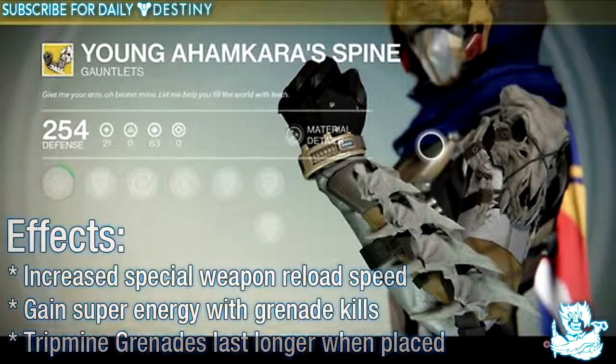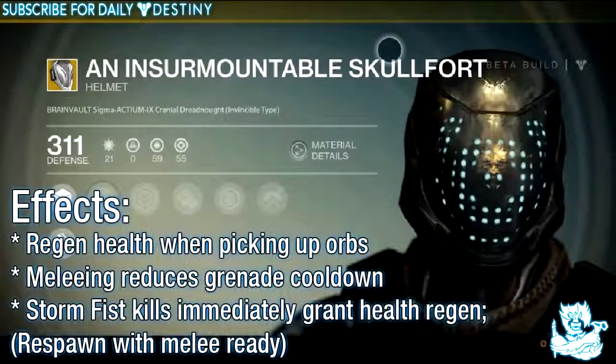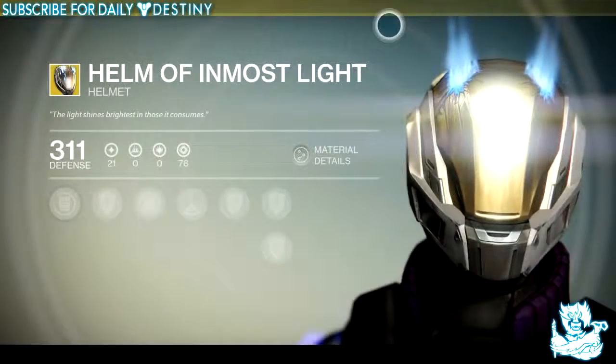Moving on to the Titan, we're going to start with helmets. The first one is the Insurmountable Skullfort. Its effects are: regen health when picking up orbs, meleeing reduces grenade cooldown, Storm Fist kills immediately grant health regen, and spawn with melee already charged.